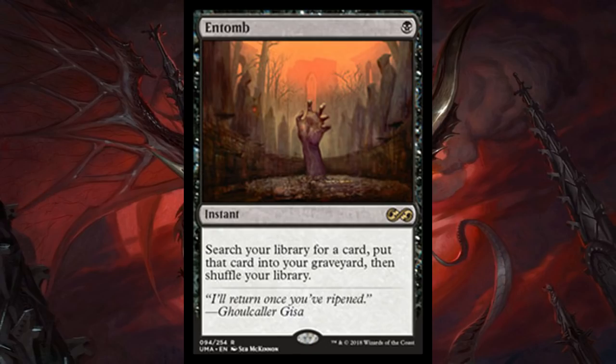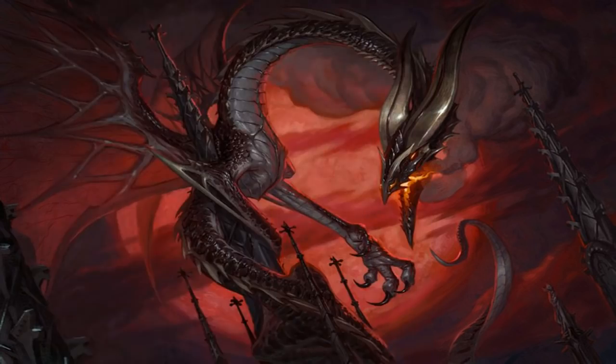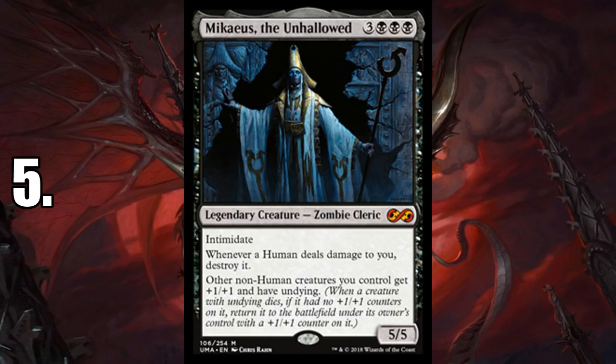Number 6 is Entomb. It did get a reprint in Eternal Masters a couple years ago, but even then the card hovers around twenty dollars. Tutors are so important and so powerful in the format — being able to get anything you want from your deck to your hand or graveyard makes your deck more consistent and more powerful, especially if you're playing combos. Competitive EDH loves Entomb; graveyard-based decks love Entomb. The cheaper the mana cost on your tutors, the better, because it allows you to do more in the same turn.